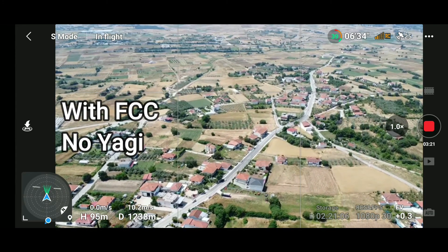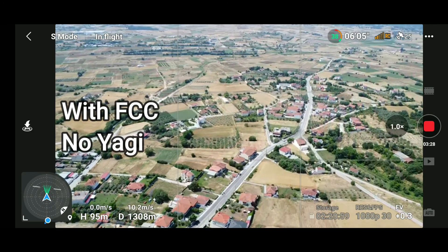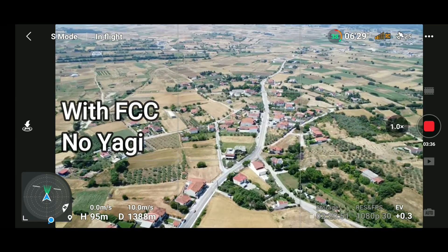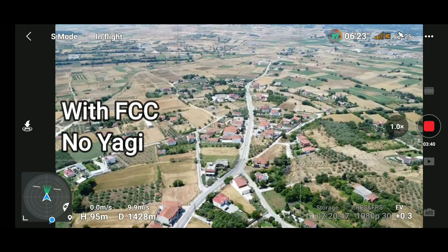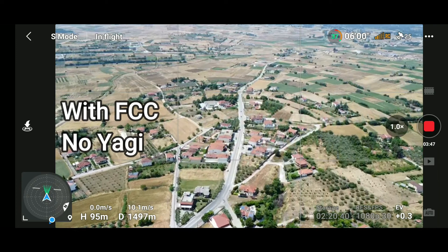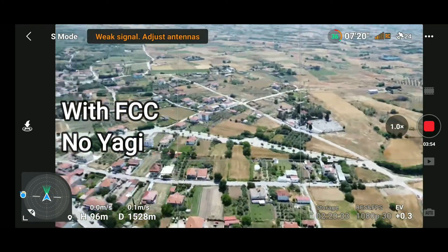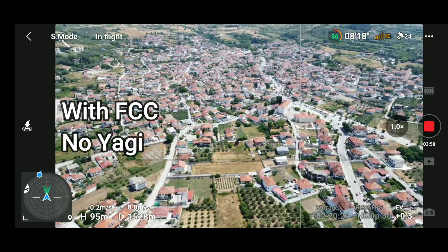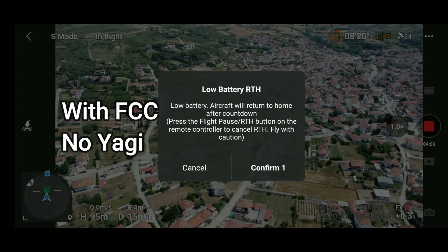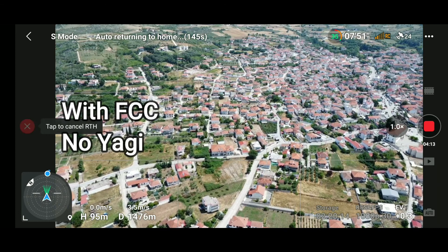Just a bit of lag there at almost 1300 meters with the FCC hack. It looks OK — we are at almost double the distance compared to before without losing the connection. At this point I return back because I have only 36% battery. I get the warning message that the aircraft is going to return home because there is not enough battery left to make it back.